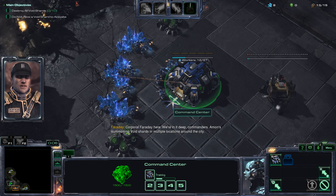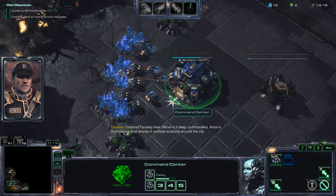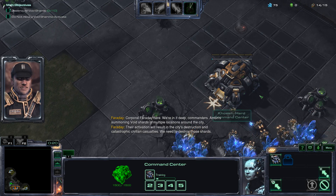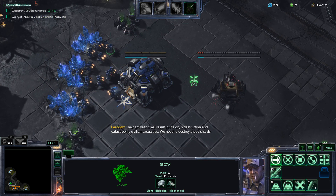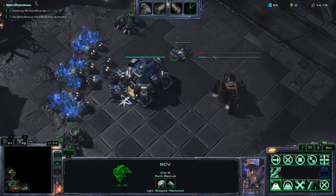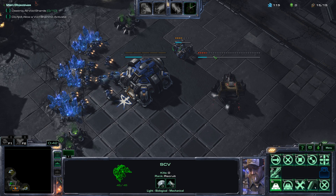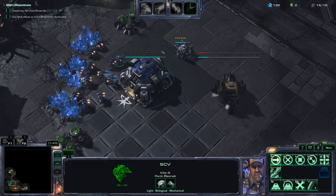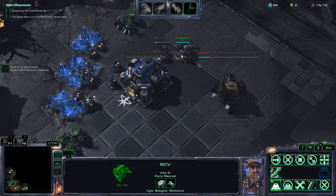Hello everyone. Today I will be playing the Starcraft 2 co-op mode. For those who haven't played this mode, a simple explanation is that you play a Starcraft 2 campaign mission, except you get to do it with a partner. Additionally, you get unique classes to play. So instead of playing generic Protoss in the campaign, you are Protoss with a ton of special abilities. However, to compensate, each class has a more narrow amount of units available to them.